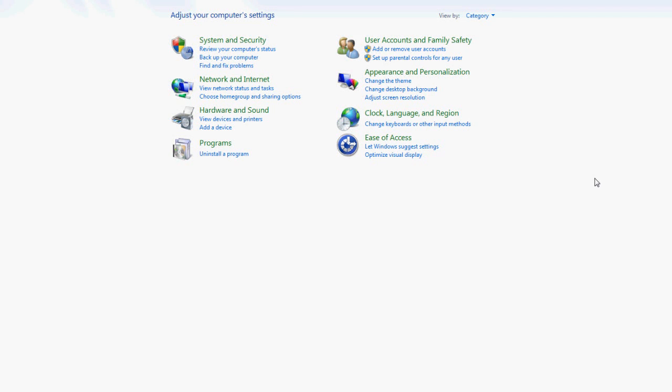Some of you are probably wondering what mouse keys are. Mouse keys are a function in Windows — in the Ease of Access Center or the Accessibility Options, depending on which version of Windows you're on — that help you replace mouse movements and clicks with buttons on your keyboard.